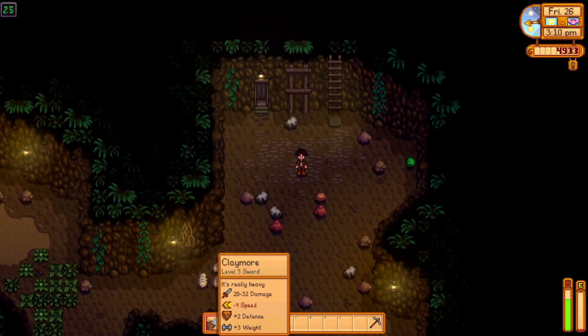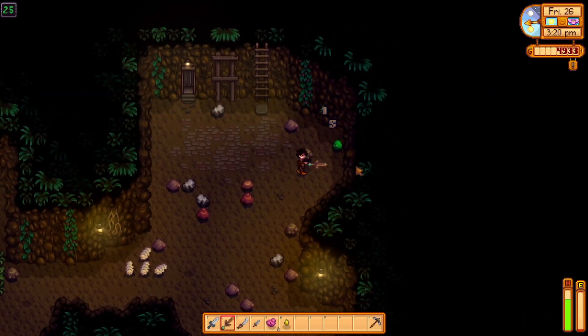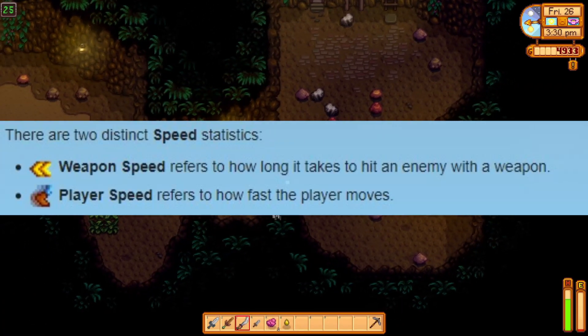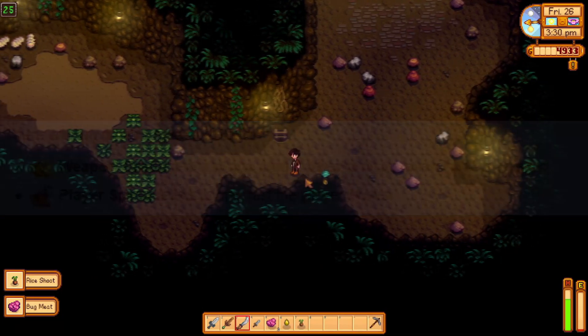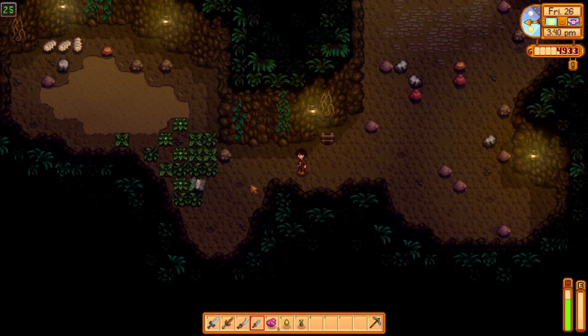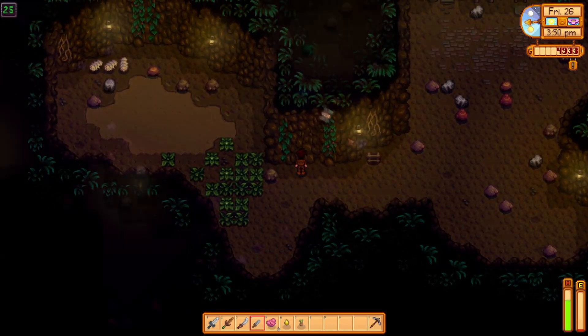First, let's talk about what the weapon speed stat does in Stardew Valley. There are two types of speed in the game: player speed and weapon speed. Player speed is how fast the player can move around, while weapon speed is how quickly one can attack with a weapon. Weapons with a higher weapon speed stat will allow players to strike foes more frequently, and as such is a great stat to look for on potential weapons.